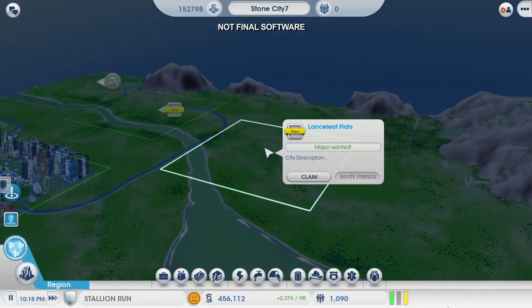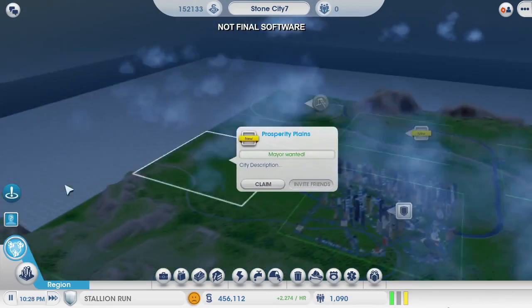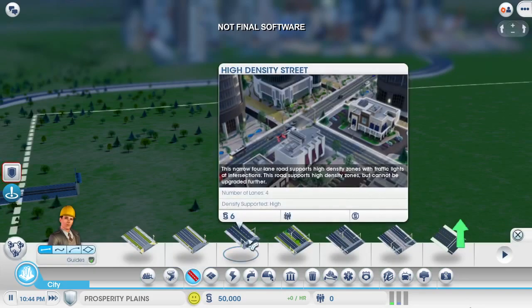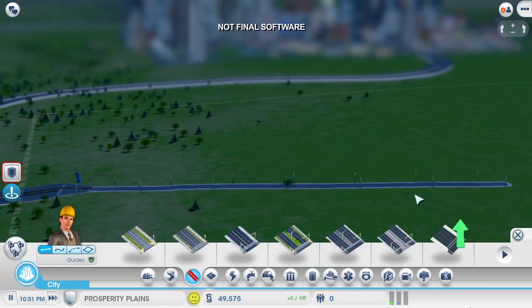Each one of these squares is a place where a new city could start. I can claim a few for myself, claim them all, or I can invite some friends in to join me. Right now, I'm going to claim this spot for myself. This will be a perfect place to build a power plant where the tourists won't even see it. The first thing I have to do is create a road in my new city that connects to the region highway.